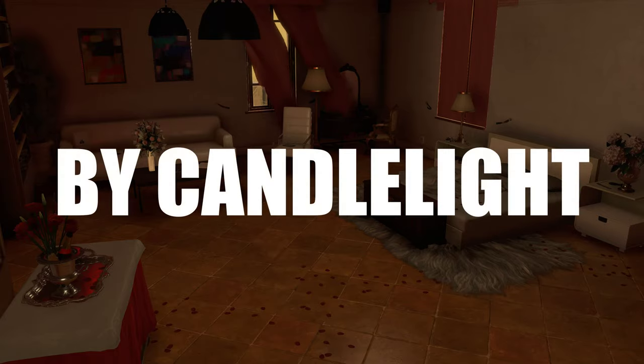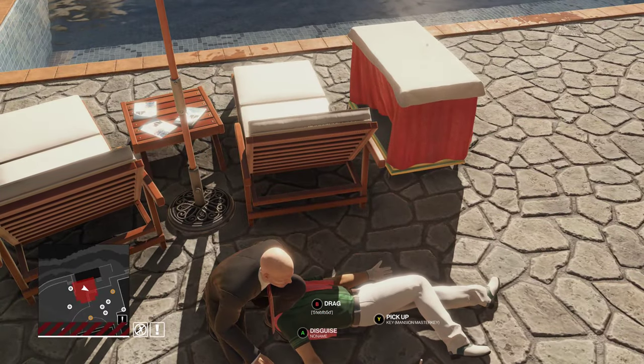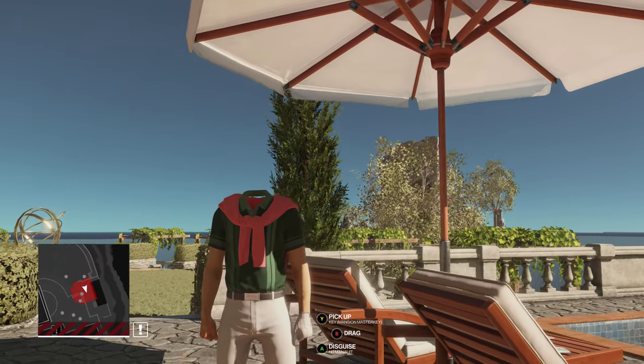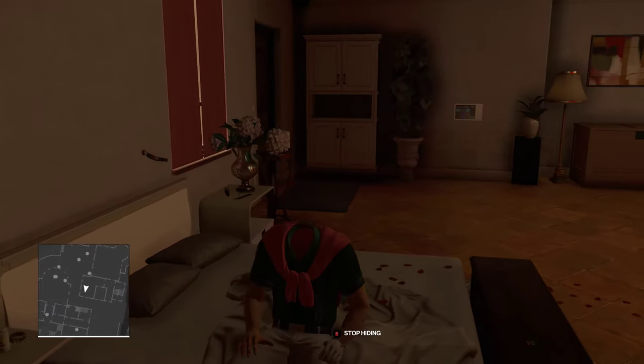The 'By Candlelight' opportunity works the same way as it does in the final game, but there was one funny thing to share: Roberto wears the same outfit that Silvio uses in the final game, but the outfit simply doesn't work for 47, who loses his head when he has to wear it. You also blend in on the bed rather than on the chair when waiting for Francesca. The opportunity 'Catharsis' was instead known as 'A Private Session,' with some minor changes.